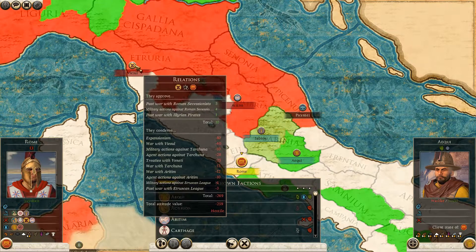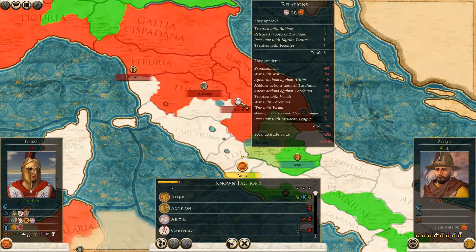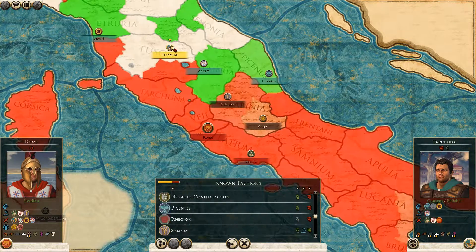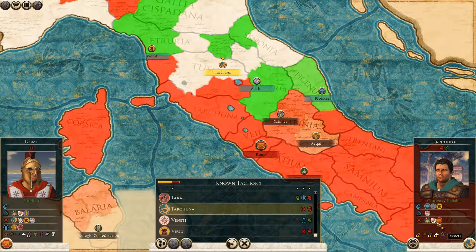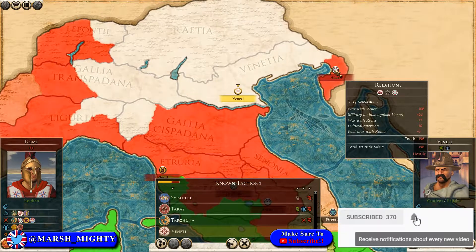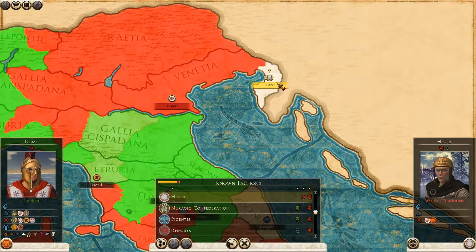So looking at the diplomatic situation, I'm at war with basically everyone north of me apart from the Vinay. I'm at war with the Aritim, Takuna, and also the Viesel. The Takuna are at war with my ally and the Vinay. Aritim are at war with me and Vinay but not my ally. It's a complicated diplomatic situation. The Vinay are expanding quite well, although they're dealing with a bit of a hostile reaction from this Gaelic or Celtic tribe that's showed up.